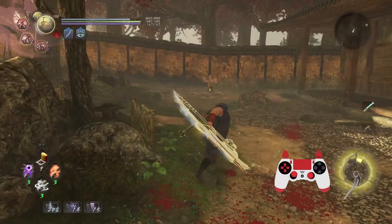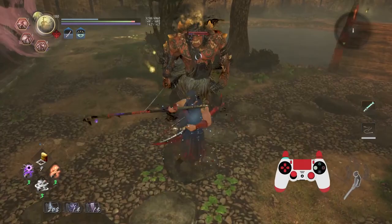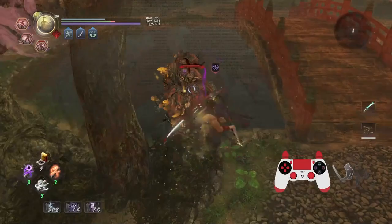You can mix things in there — caltrops or other jutsus, you name it. Targets are basically stun-locked; they can't move. But enough about that — let's show you some yokai shift combos so you can use that as a very awesome tool in your crazy toolkit.